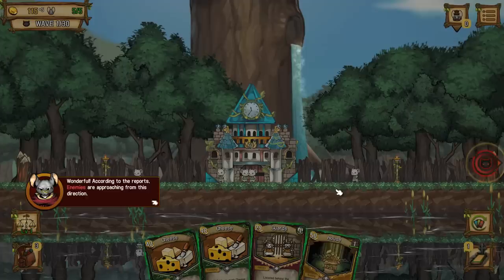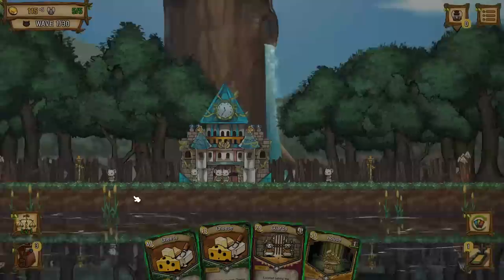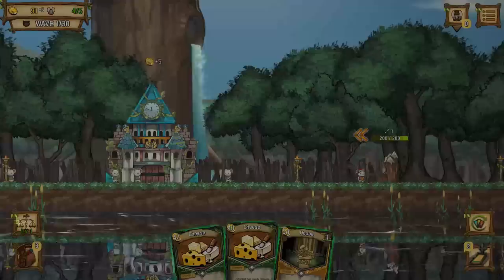According to reports, enemies are approaching from this direction. Red cards are military cards that will recruit military personnel. We need to recruit military personnel to defend against the invasion. Okay. In addition to gold, military cards will require ratizens of the city. The maximum number of available ratizens is shown at the top left. At the moment, there are plenty of ratizens. Let's have some guards. There we go. That guard does not look very well equipped.